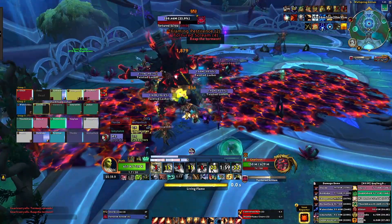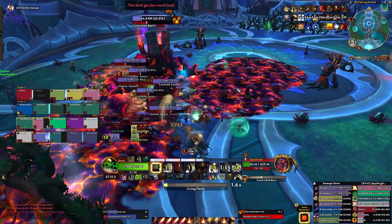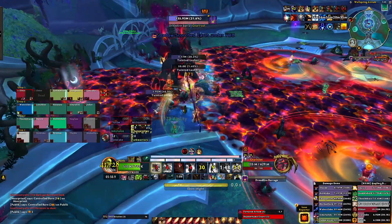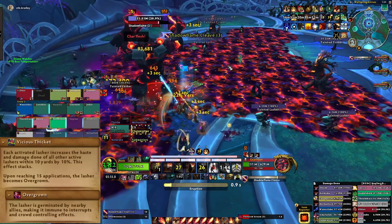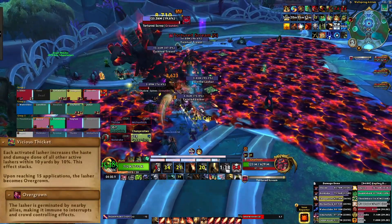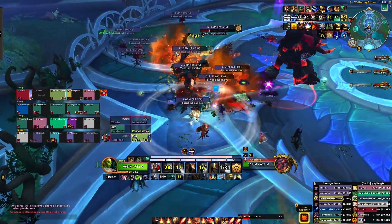Beware — you want to be careful of how many lashers you spawn for two reasons. Firstly, whenever a lasher is activated, Tainted Bloom will occur, dealing raid damage. Secondly, lashers will benefit from Vicious Thicket, which causes them to gain a 10% stacking haste and damage done buff based on how many other lashers are within 10 yards. Once that reaches 15 stacks, you will no longer be able to crowd control or interrupt them, which could spell disaster for your tanks' health bars.